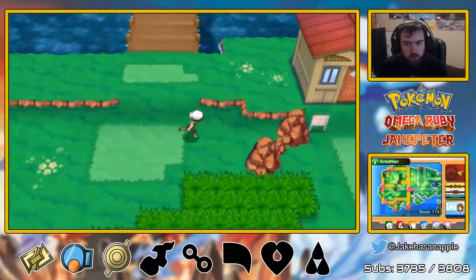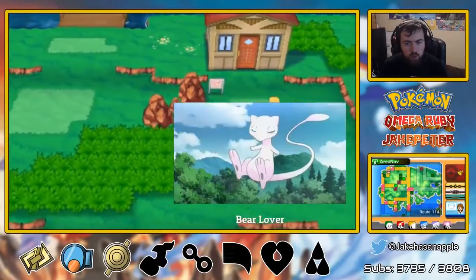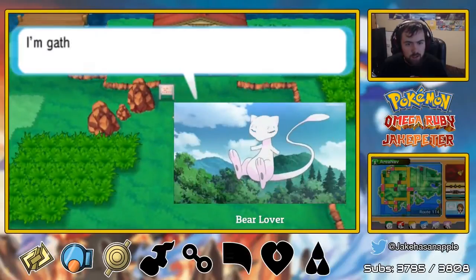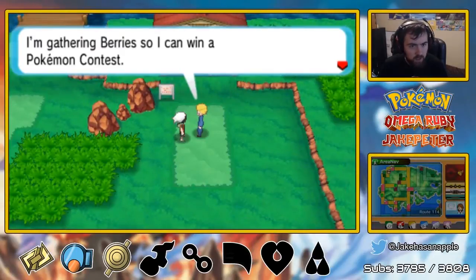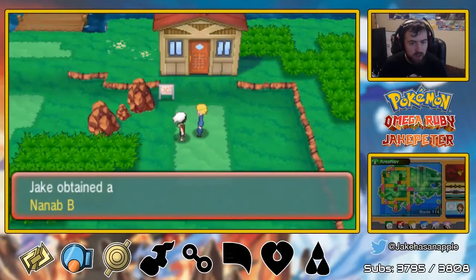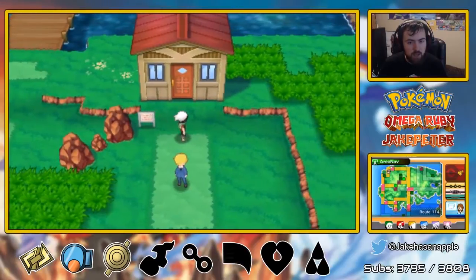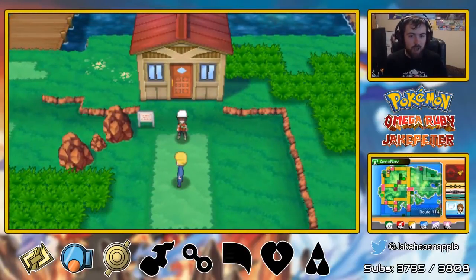Jump over that! We want to say hello to Lanette real quick. Welcome to the Ribble Knight family, Bear lover — from my heart tears. I'm gathering berries. Why can we win a Pokemon contest? If you like, I can share one with you. We got a Nanab — a Nanab berry in the pocket. So this is Lanette's house, and this is where we're going to end this episode.